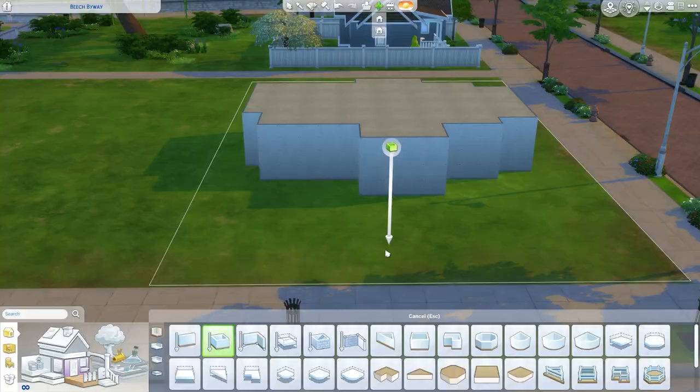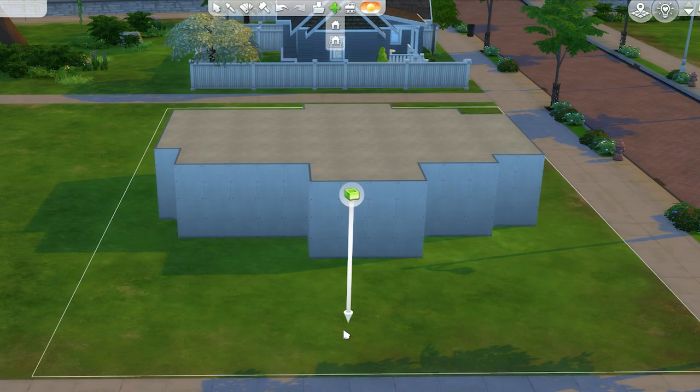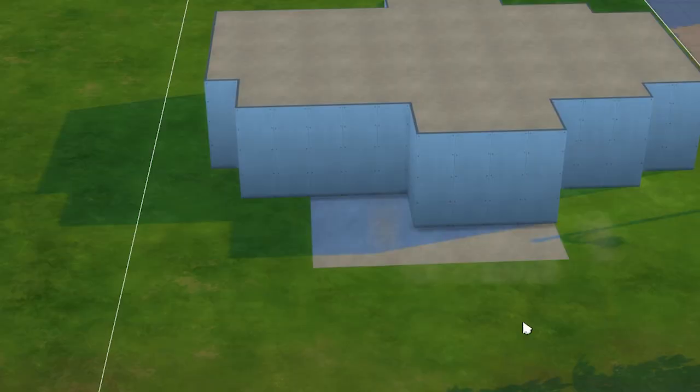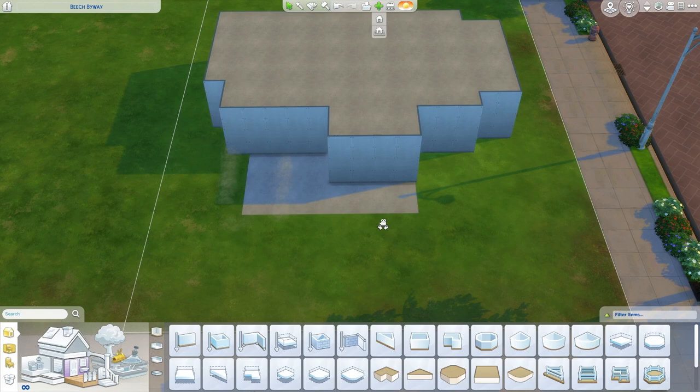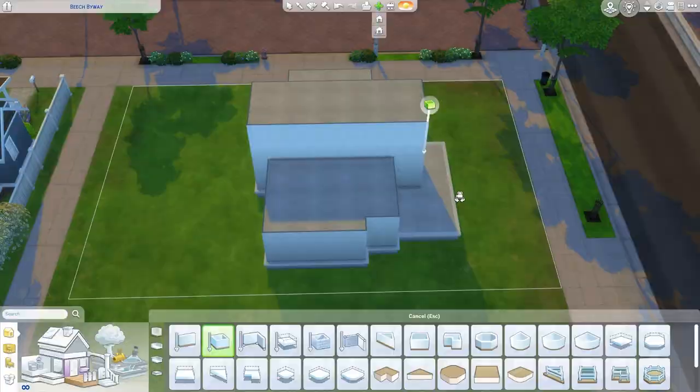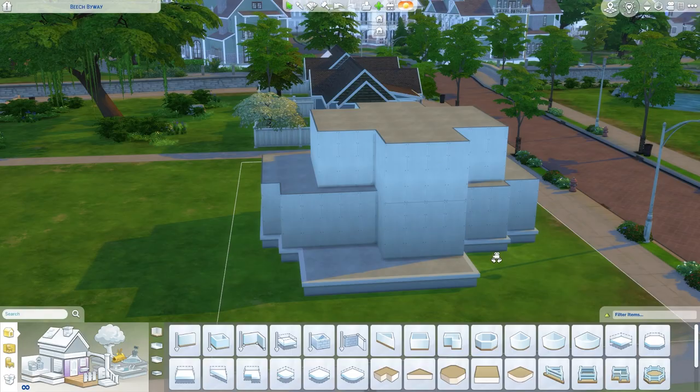Yes! This is looking pretty damn good if I do say so myself. Probably want a little front porch thing - oh nope, that's too long. That's what she said. Something like that'll do. Maybe bring this one over like that. This house is looking like... something. I really have no idea what I'm doing, I'm just placing stuff where I think it might work. Just boxes on top of boxes.